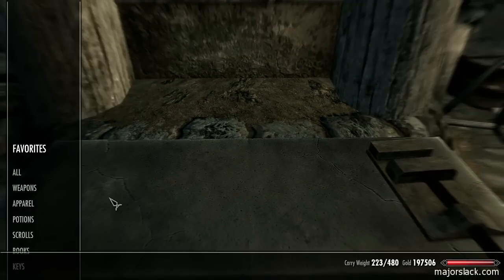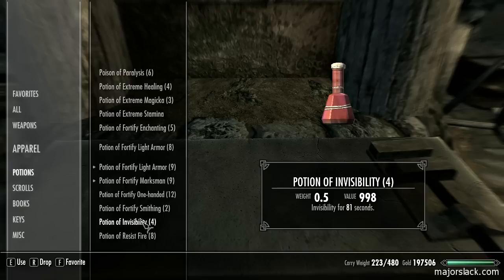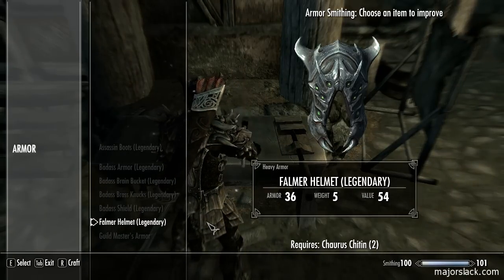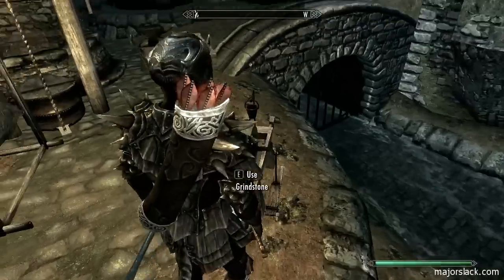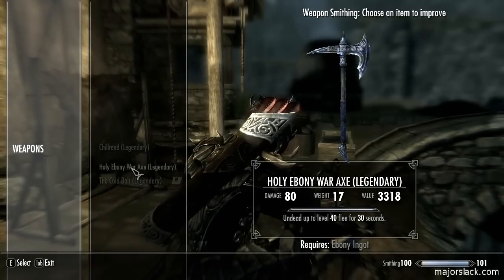All right, slack, get your shit together. We want to take a potion - fortify smithing, that's the one. Hit it up. Found my helmet. My potion is running out - out of the way, out of the way! And holy ebony war axe, Batman.